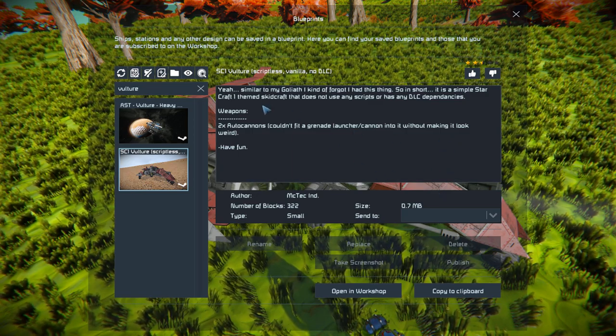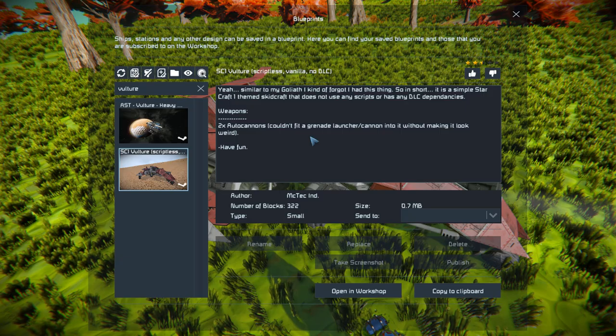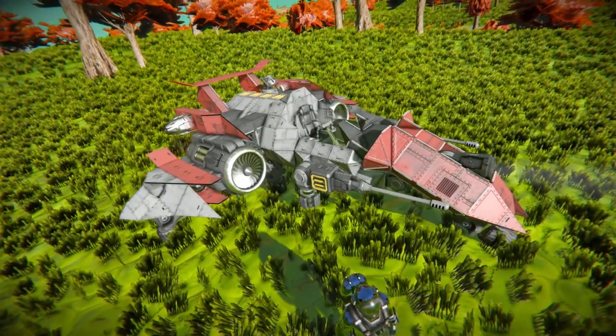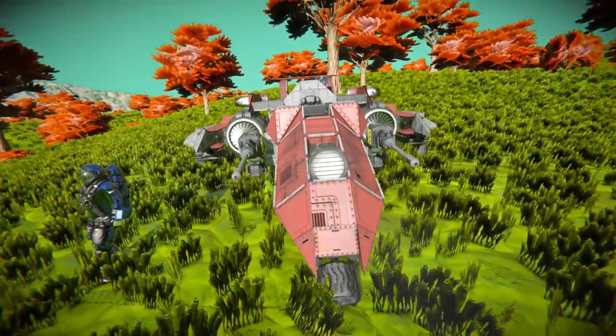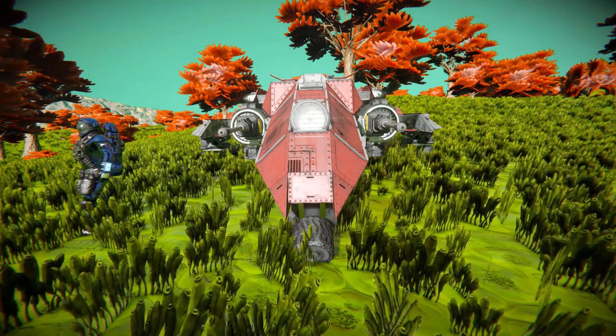We've got a little bit of information about it, such as it was themed around a StarCraft 1 vehicle. There are two auto cannons — they wanted to fit grenade launchers and cannons onto it, but it made it look weird. So simply give this a thumbs up. We'll move around towards the very front, where we can look around the outside. Now we'll drive it around for a bit and I'll show you how the auto cannons work and their angle of firing.